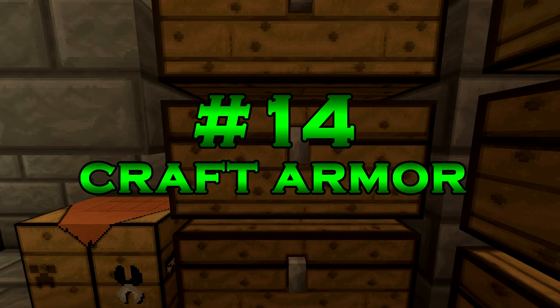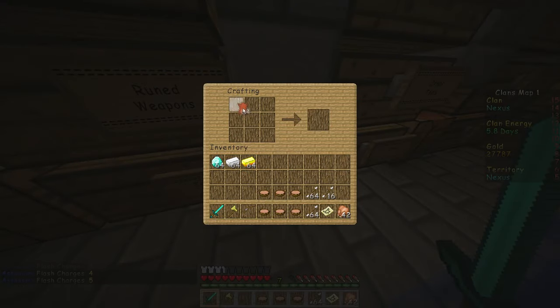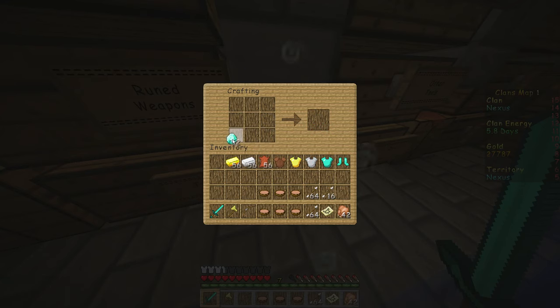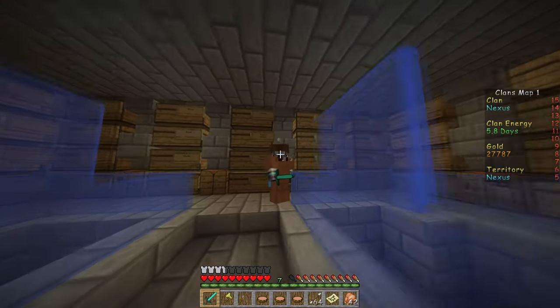Tip number 14 also has to do with crafting: you can craft armor. A lot of people don't know about this and think ores are only useful for selling. But you can craft any type of armor except ranger gear, which is chain. Just use the standard ore recipes: leather for leather armor, diamond for diamond armor, gold for gold armor, and iron for iron armor. It's really simple.